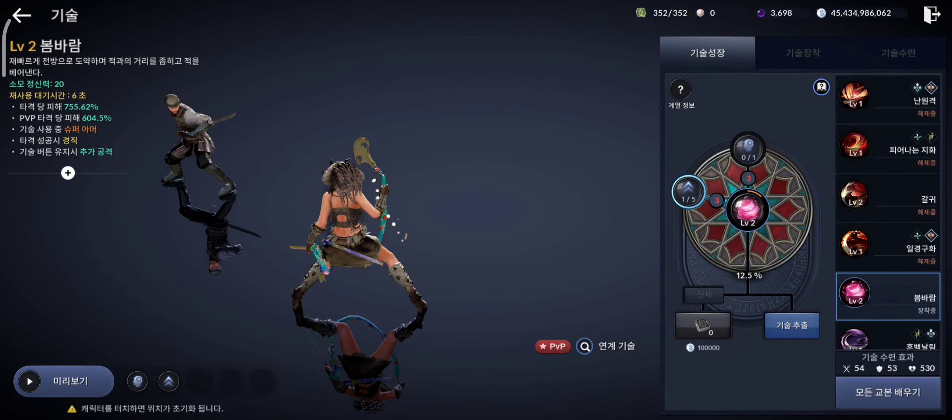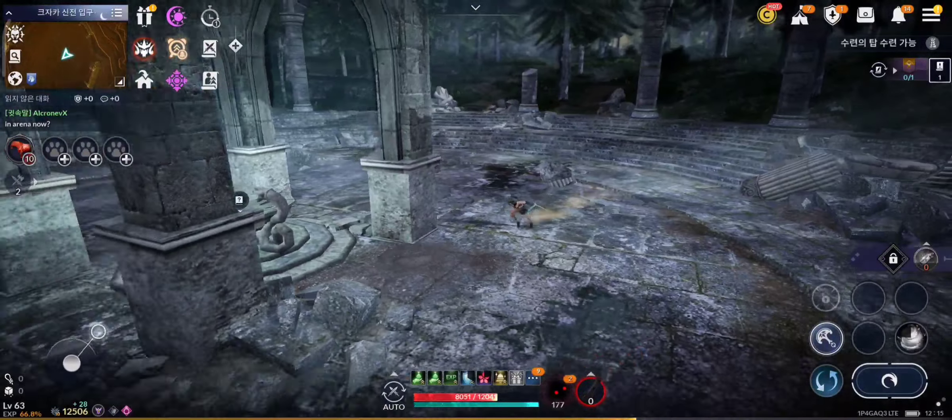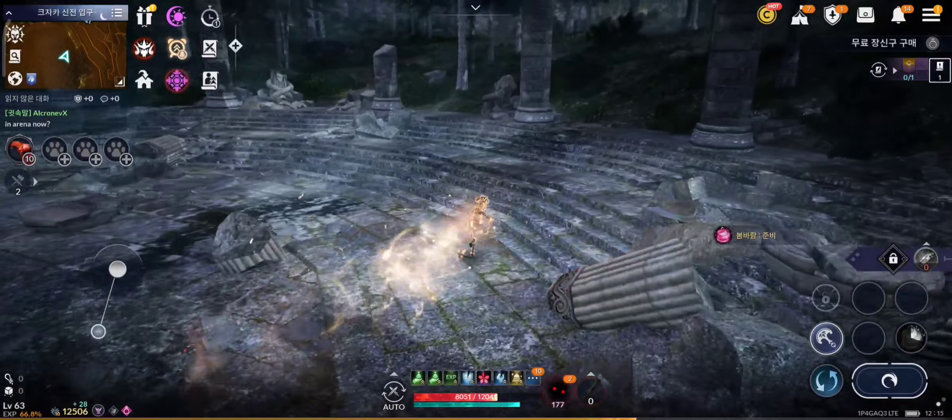Now let's see lan class buff. This is the buff skill for lan class. The duration of super armor on this skill has now been increased. You can see how long the super armor lasts by observing the yellow icon above lan's head.